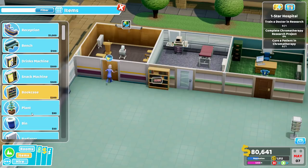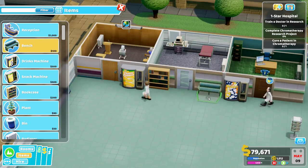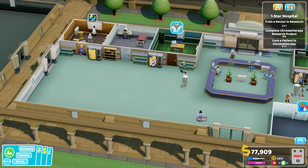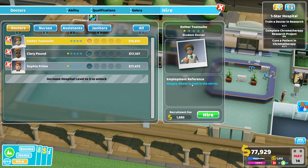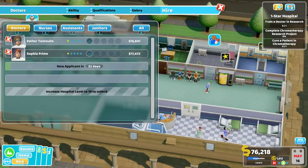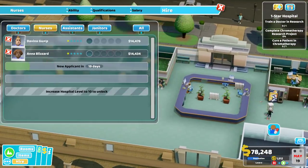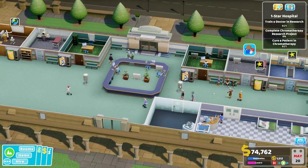Let's get a bookshelf for entertainment over here, a snack machine, drinks machine, bench, bench, bench. We will hire another nurse because we have some need. We don't have a doctor with a researching skill right now. One candidate is 'Hangry' - minus 10% happiness all the time - and 'Short-tempered', that's going to be okay. Do we want to get a second assistant? We're waiting on another doctor but we need quite a few things. This might impact our funds too much.